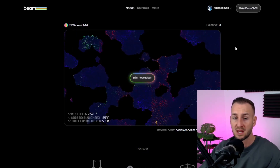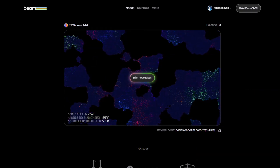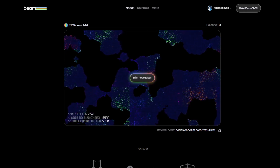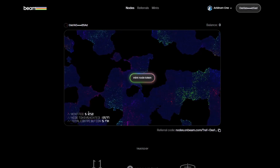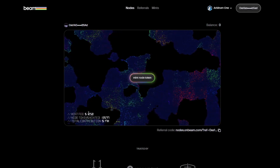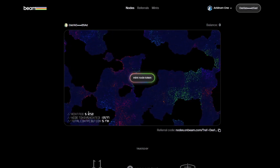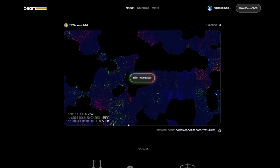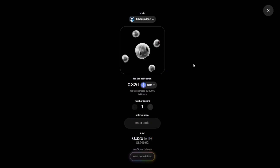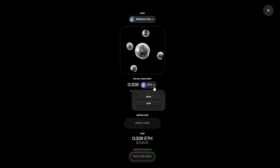Let me show you the interface. If you want to mint a node token, you come to the website. I'll leave a referral link down below which will save you 5% off that $1,250 price tag. I'm not paid or sponsored by these guys, but that will help me out as I will be paid 5% as well. And irrelevant if you do this after the 24th of December when prices go up, you can still receive the 5% discount by using a referral link.